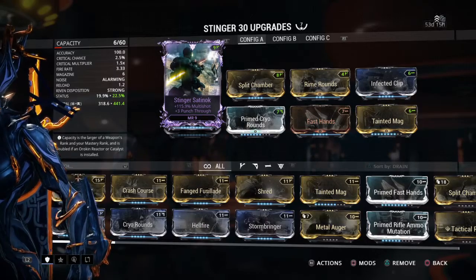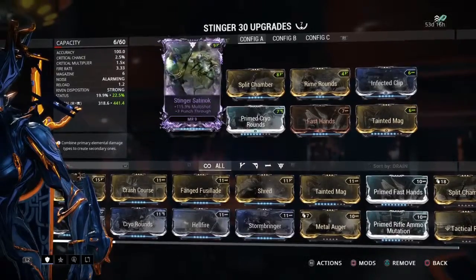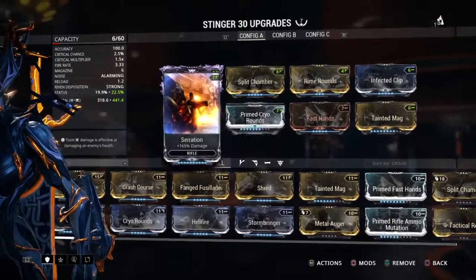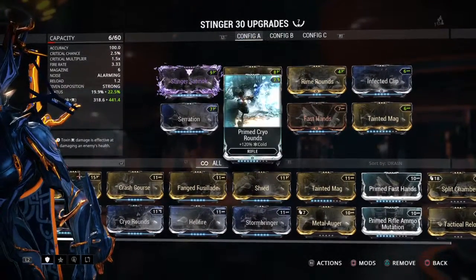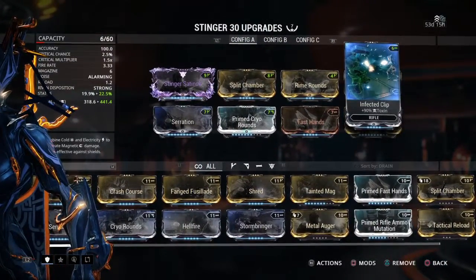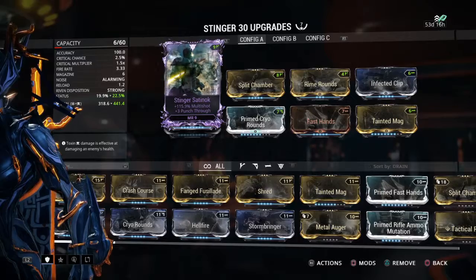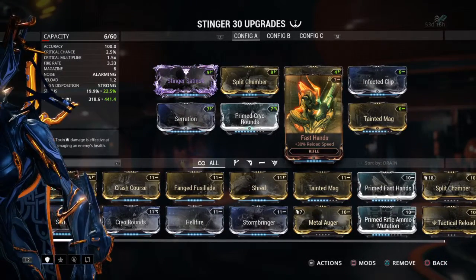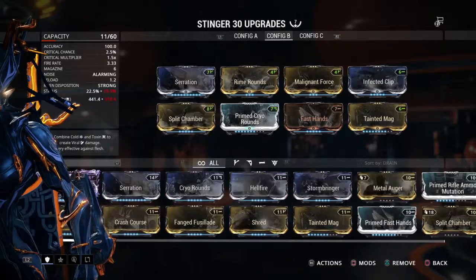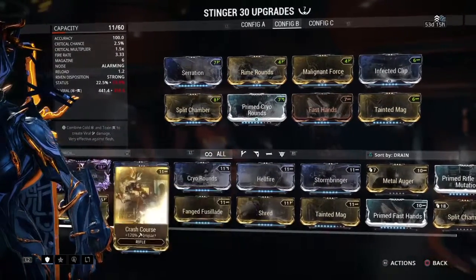I'm going to be honest with you guys — I actually built the Corrupted build before I built the normal build, because that's just how it works. That Ribbon mod is awesome. It's specifically for the Stinger, and it's good. That Ribbon mod alone lets it do bonus damage in general.